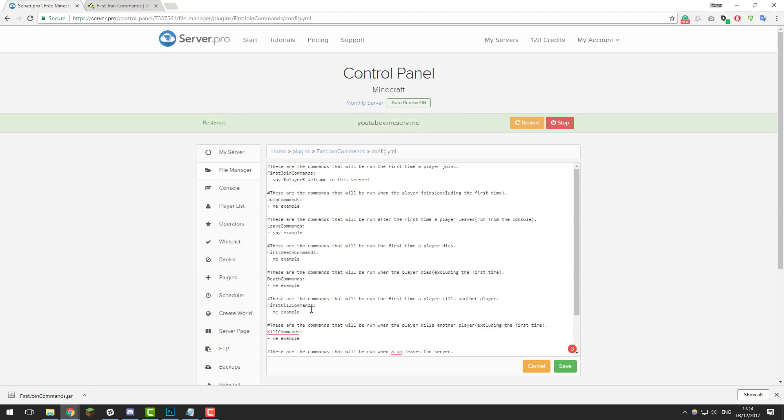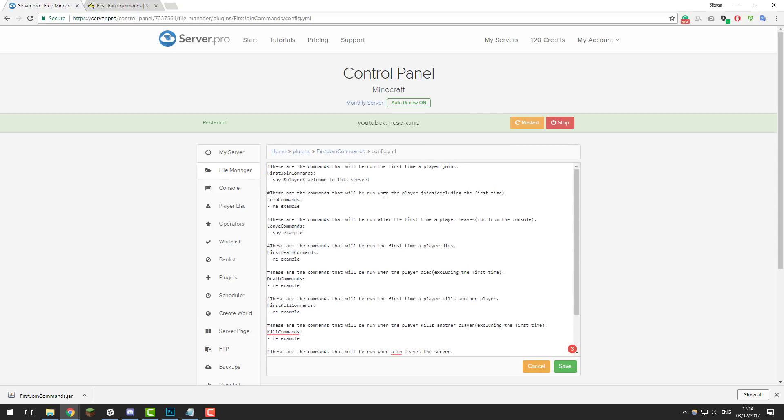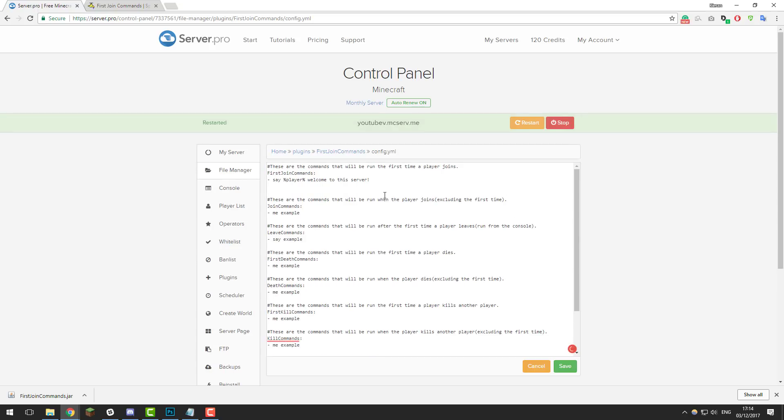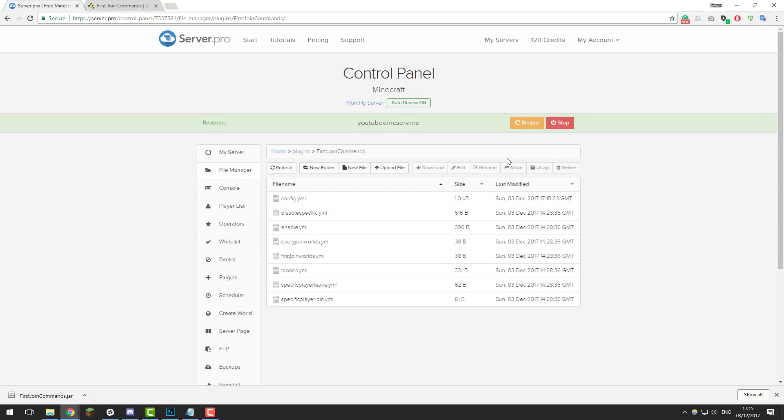Go ahead and edit all of this if you want — there are multiple different functions you can change here, and you can also add multiple commands. For example, for each one you could just put a line beneath and do the same thing. Say if you wanted to give a player an item, you could put: give %player% and then the item name — sword one, for example. You can use any command in game. Once you've edited the file, click Save.